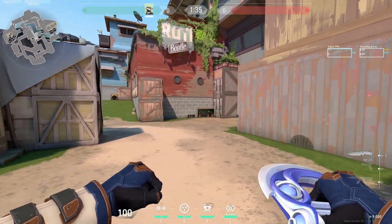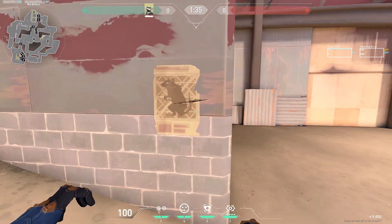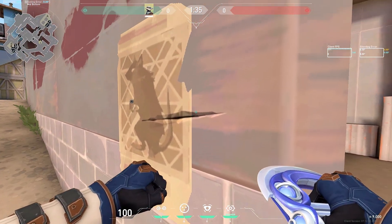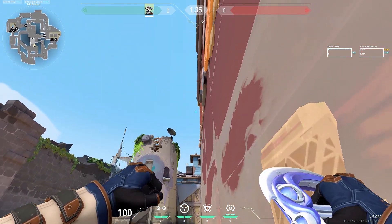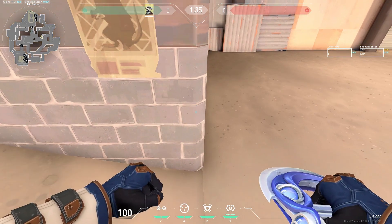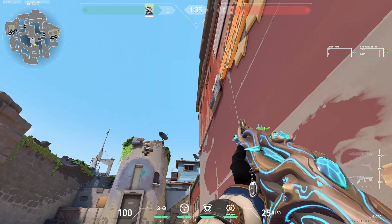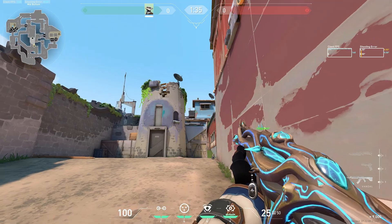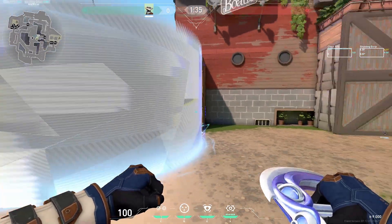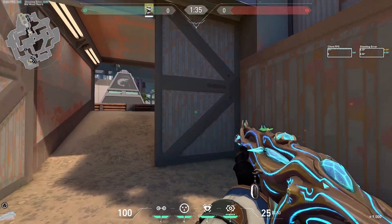If you want to go A and need to cover from mid, come to this spot. Even before the barrier drops, you can stand here and wait. Once the barrier drops, directly do it. Hug this wall, come a bit back, and aim on this edge. Jump and press your ability — it will cover the entire mid. So you can safely rush up the ramp with your team to mid if you want to push from mid.